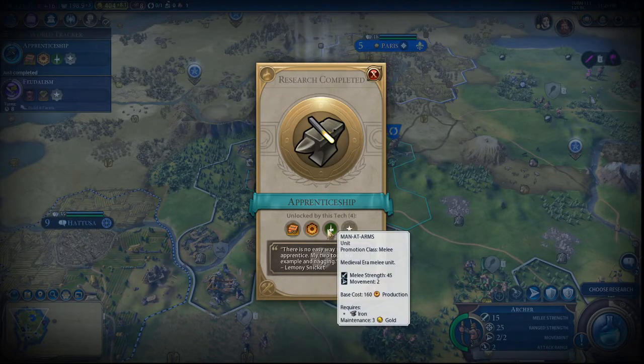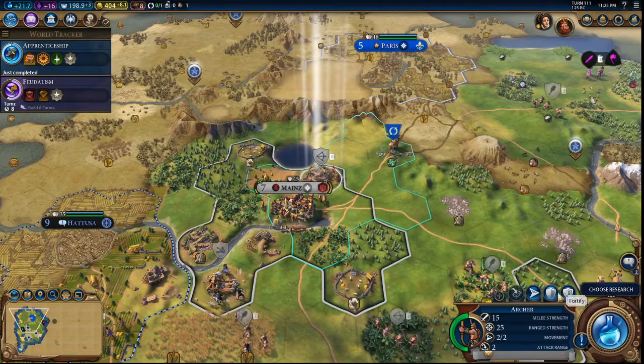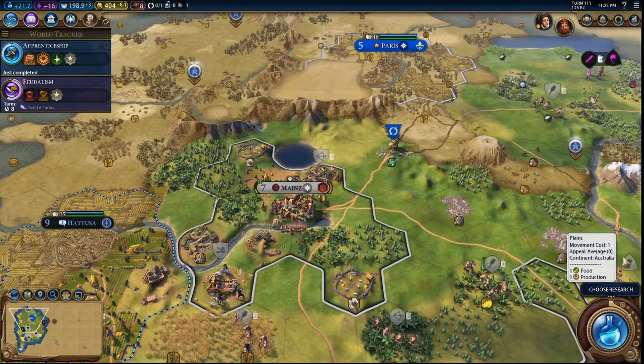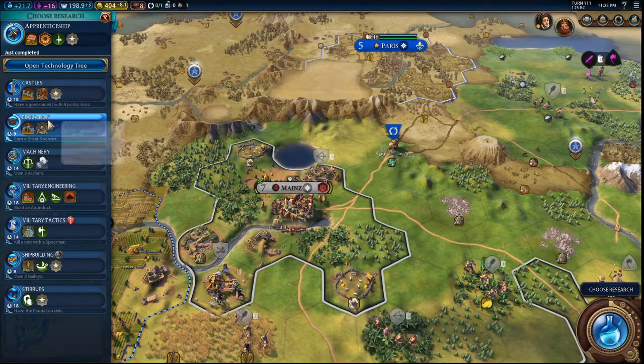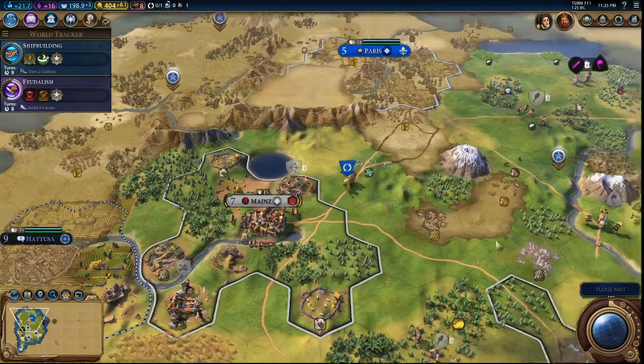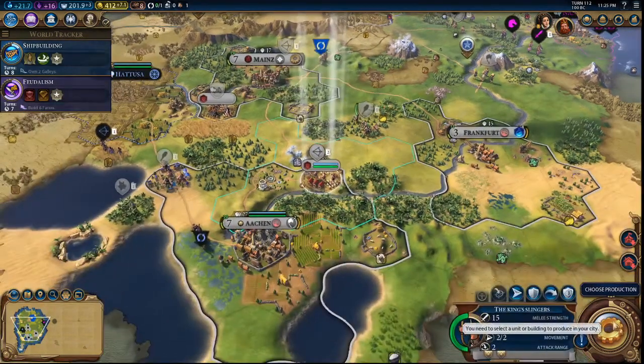Now we got the Man-at-Arms unit — I think those will be graduating from Spearmen. Hatusa wants us to recruit a great artist and we need to train Pikemen. What shall we grab? Shipbuilding. You go ahead and fortify, go on alert.